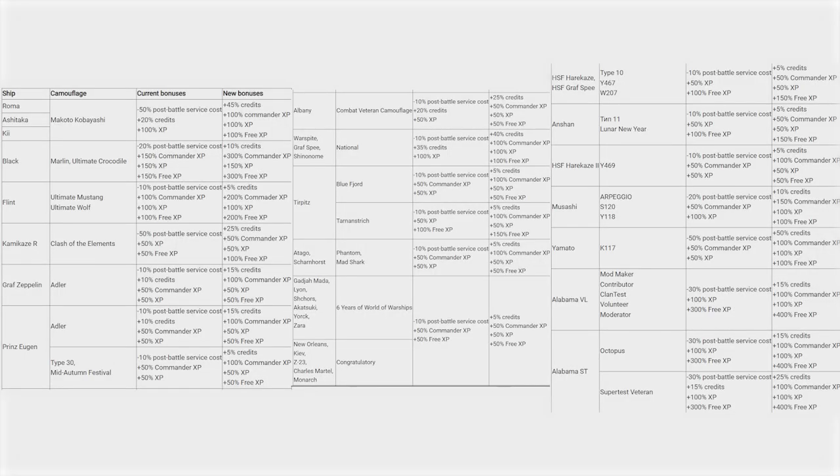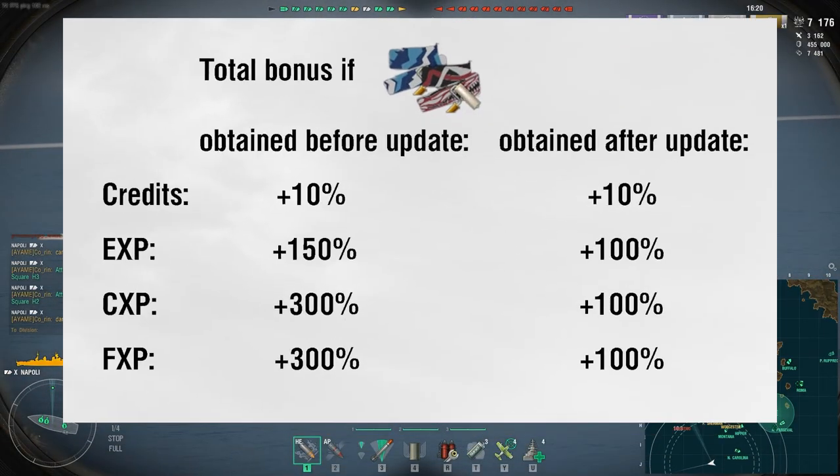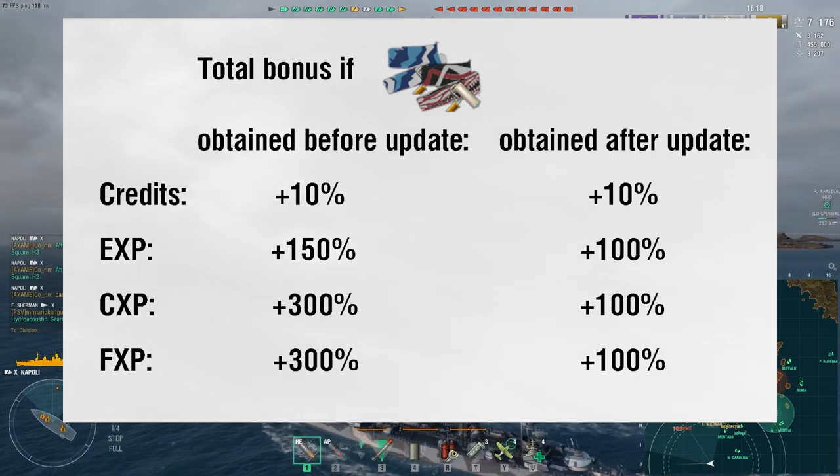On the other hand, some camos have more bonuses than ordinary perma camos — Roma's tin can or Black's camouflage, which can be obtained through the armory, for example. If you obtain one of those before the update, then the bonus economy will at least remain the same.